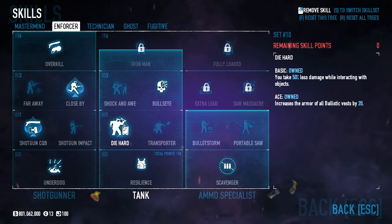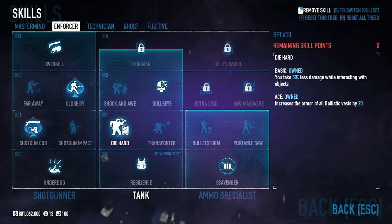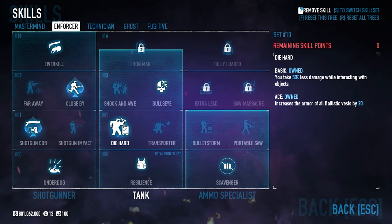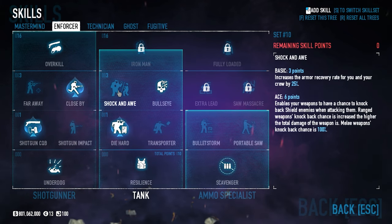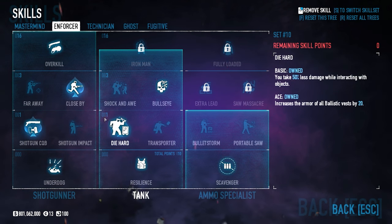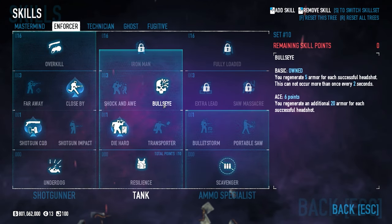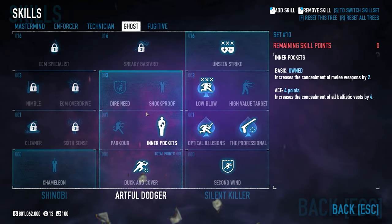In the Tank side we have Resilience Basic and Diehard Ace — since we're running a light ballistic vest, this increases our armor by 20, giving us a little bit of extra armor. If you're not running the LBV, take off Diehard Ace and put something else on that you think is more beneficial. We also have Scavenger Basic to help with ammo pickup, and Bullseye Basic to help regenerate that extra armor.